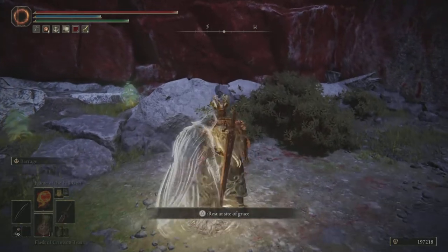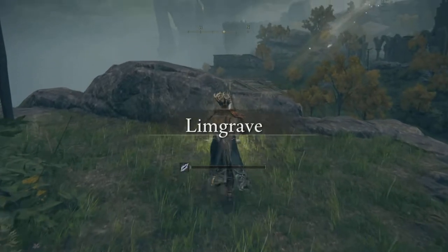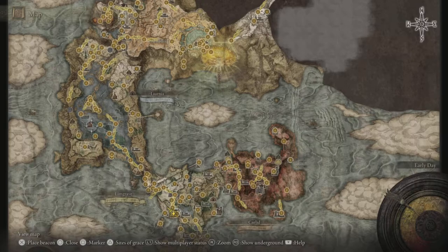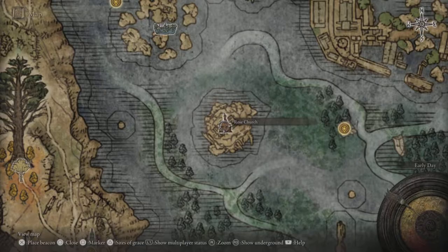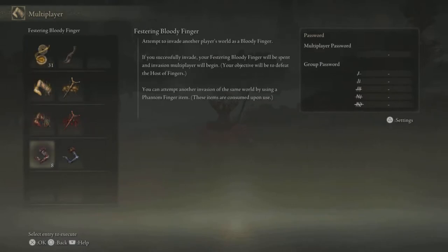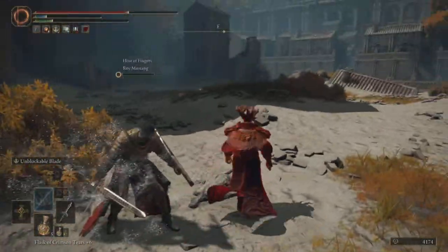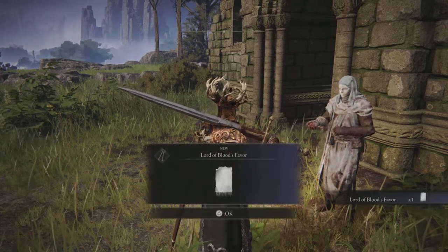I'm gonna show you the complete guide to get to the secret area so you can do this for yourself. To start this quest, the very first site of grace you go to, you need to talk to this guy right here. After you kill your first Elden Lord he should teleport to his next location. After progressing your story, go to this area right here and you're gonna find him once more. Talk to him again and he's gonna give you five fingers — you use these fingers to invade other people's worlds five times. Once you do, come back to him, choose to anoint, and he gives you this item which sends you on your next task.